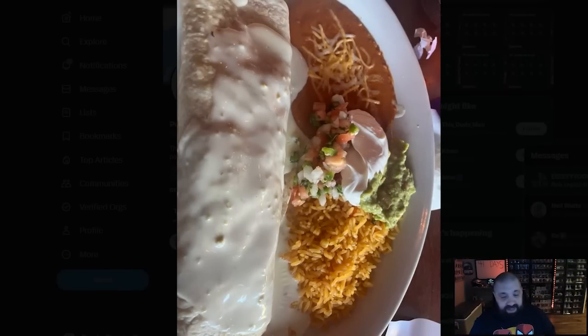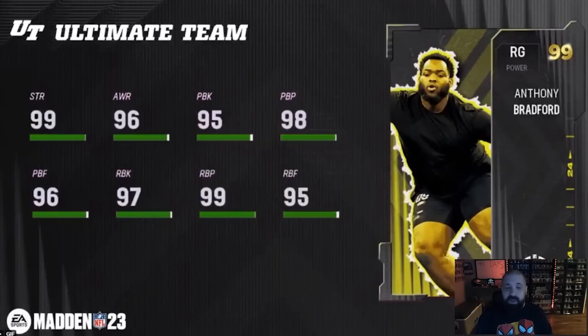Now let's talk about Rookie Premiere Part 2. We're getting eight more rookie premieres — we'll be halfway through the promo, which ends July 20th. From the NFC and AFC West: first up, Anthony Bradford, right guard. Even though the attributes aren't the greatest for a 99 overall — 96 awareness, 95 pass block, 97 run block — building your offensive line via Rookie Premiere to start MUT 24 is the smart play.